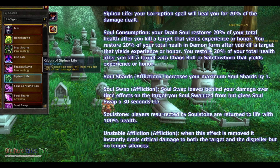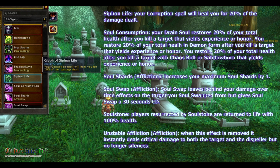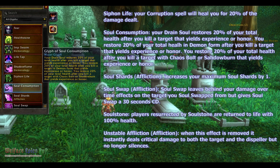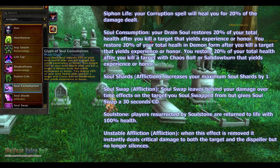Siphon Life — your Corruption spell will heal you for 20% of the damage dealt. Soul Consumption — your Drain Soul restores 20% of your total health after you kill a target that yields experience or honor. You restore 20% of your total health in Demon Form after you kill such a target, and you restore 20% of your total health after you kill a target with Chaos Bolt or Shadowburn that yields experience or honor.